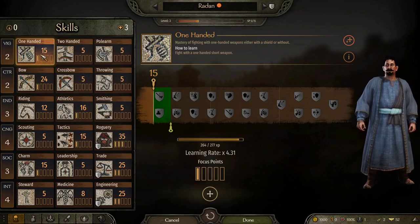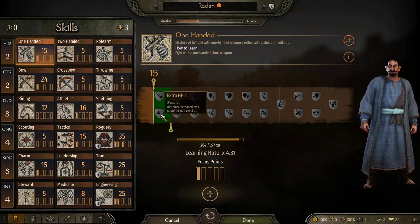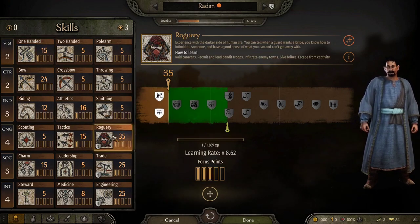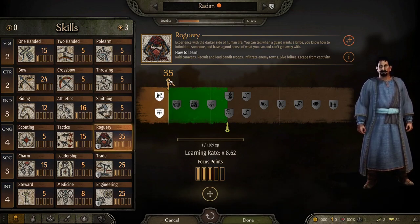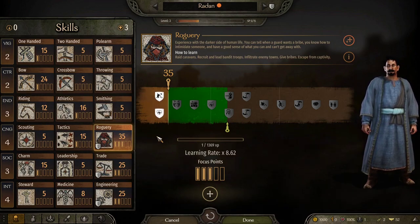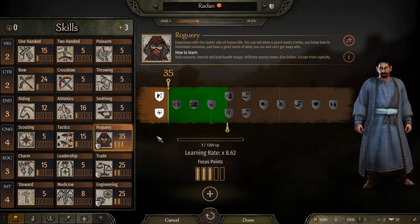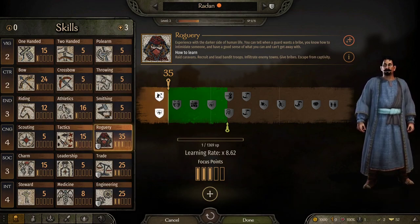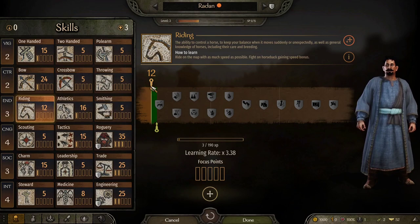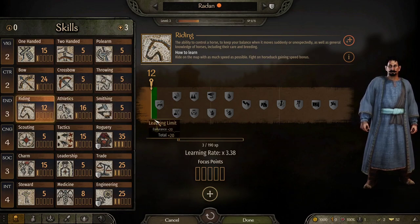Let's just look at a couple different examples. That's my learning limit — if I can get past these, then I'll get the opportunity to learn those. It's very similar to proficiencies from Warband, or like skills in Skyrim — you use these things and you get more experience. So if I ride my horse more, I'll get more experience with this, up to that limit of course. I can't get more than that until I raise it by investing in this skill.